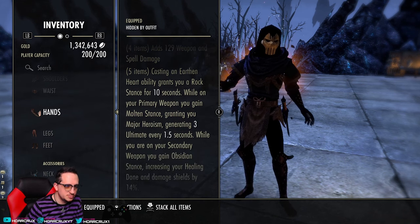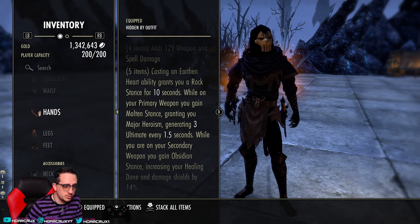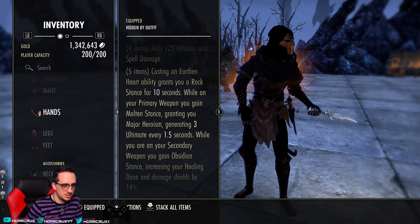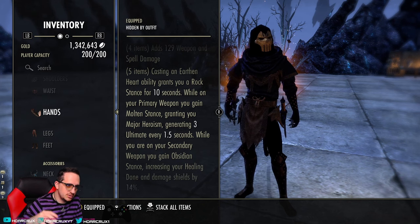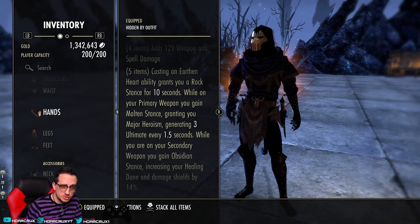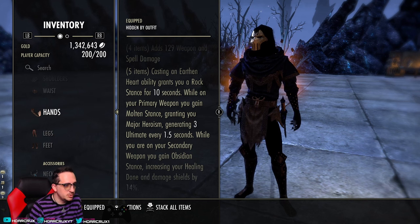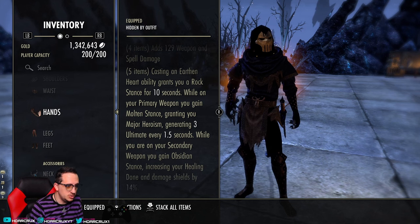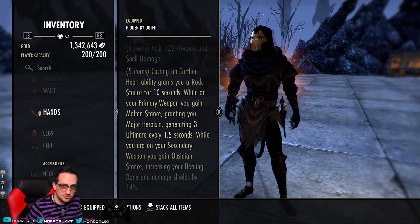Now the five piece — I'm going to read it and then explain how it works, because when I first went over this set I thought it was going to be absolutely broken, but the more I played with it my thoughts changed a bit. While active, you can see the orange aura on my character — that's the aura it provides, which looks pretty cool. The five piece: casting an Earthen Hearts ability grants you a Rock Stance for 10 seconds. While on your primary weapon, you gain Molten Stance granting you Major Heroism — which is awesome, and why I initially thought this set was broken.